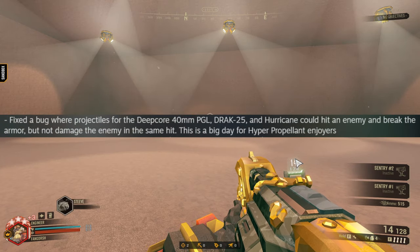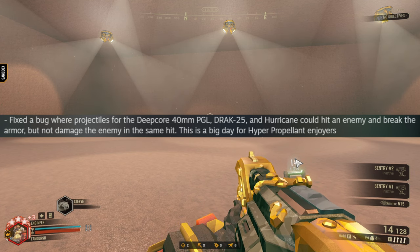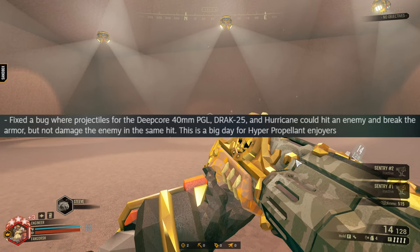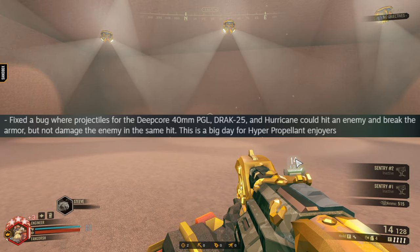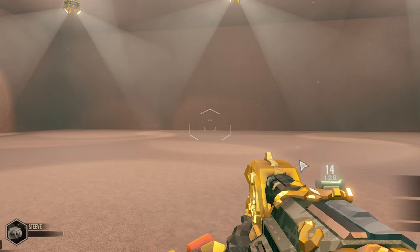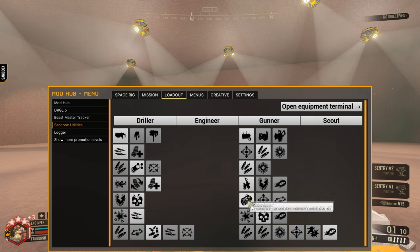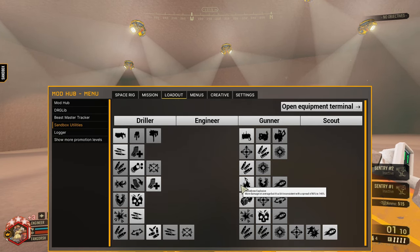Fixed a bug where projectiles for the PGL, DRAC-25, and Hurricane could hit an enemy and break the armor but not damage the enemy in the same hit. This is a big day for hyper propellant enjoyers. I'm one of those. Before, I believe the only way to deal the same amount of damage was with fire put onto this. I also think they updated homebrew explosives for the PGL as well.